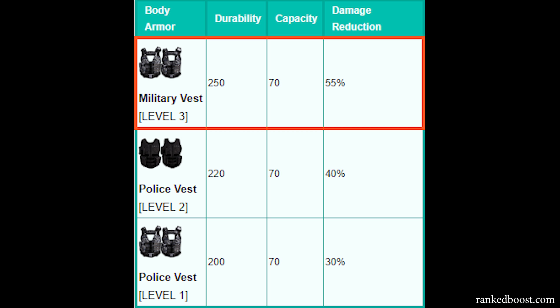As you can see on this chart, level one gear gives you 30% damage reduction, level two 40%, level three 55%, with only a slight change in durability being 200 and 250. And all of them have the same capacity.